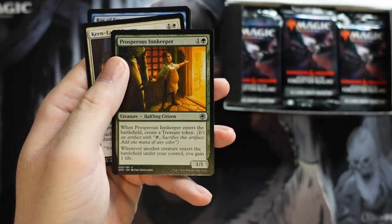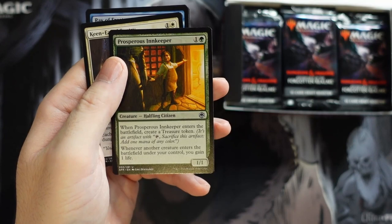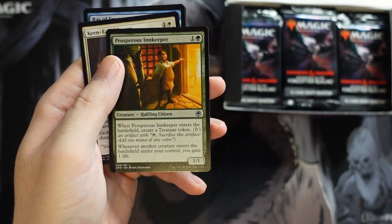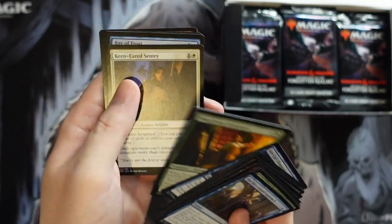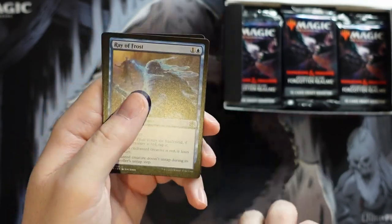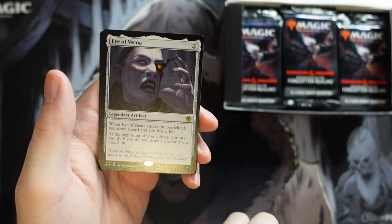The Innkeeper is one people have talked about — a cool effect where it makes a treasure and then gives you the ability to gain life. Now it's not quite a Soul Warden since it's only under your control, but still pretty sweet. I can see it being really good in the right matchup.